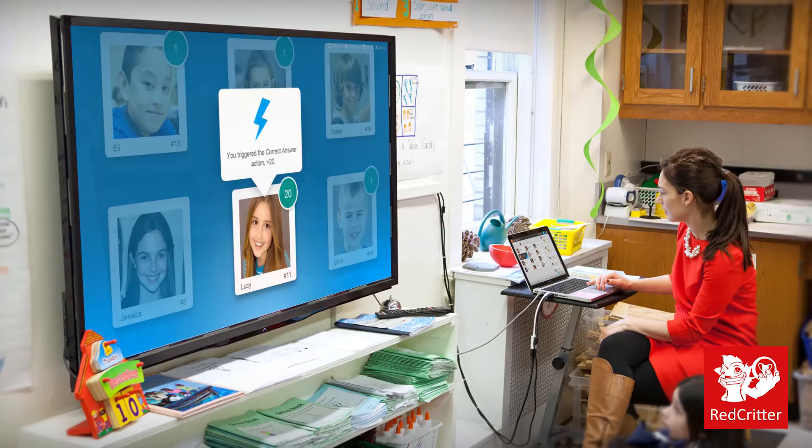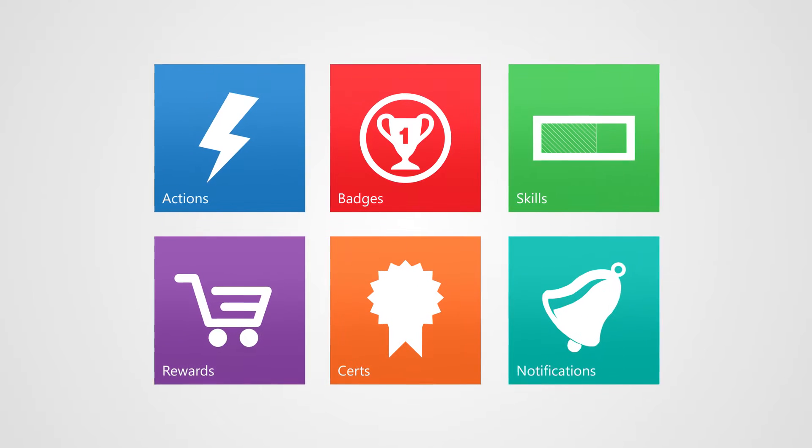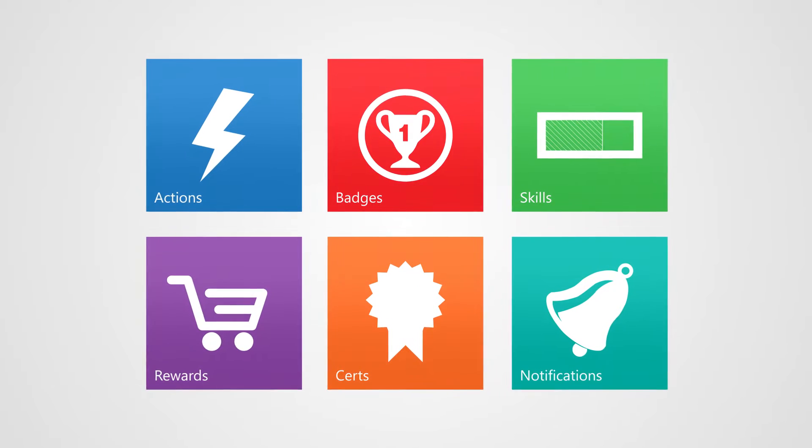Red Critter is used by teachers to reward and recognize students for their learning achievements in class. Achievements can include everything from digital badges and certifications to reward points, skill tracking, and more.